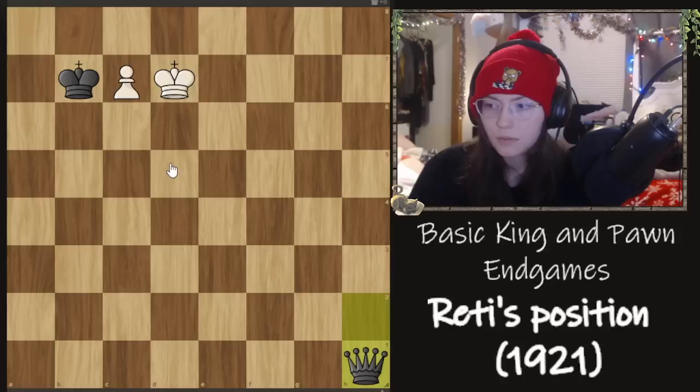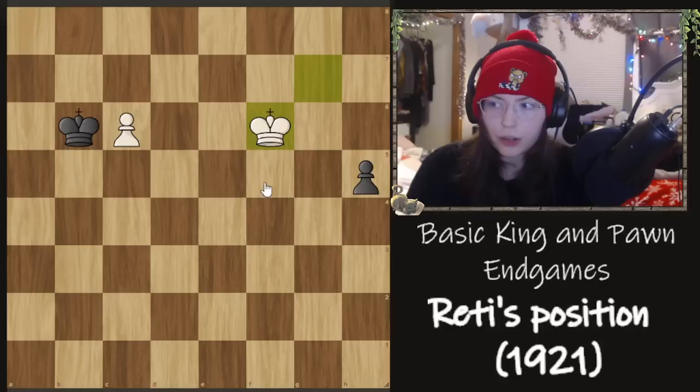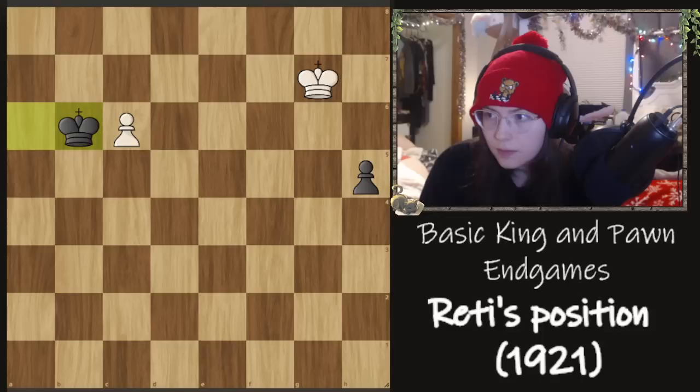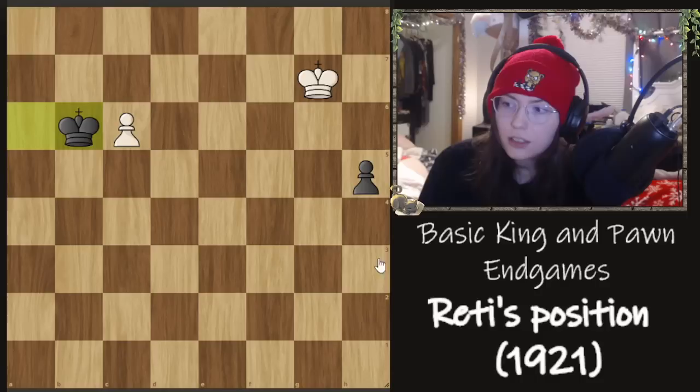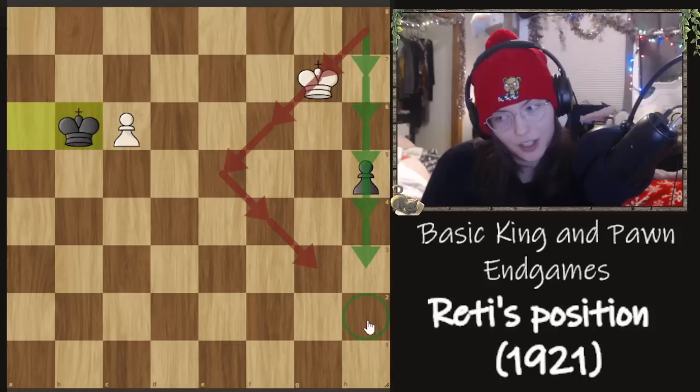Back to the first position with King g7: if black plays King b6 right away instead of waiting for us to come to f6, we still go to f6 and we are still inside the square of the pawn. There are a bunch of variations like this, but as long as you found the idea of moving along the diagonal — being in two places at once — because if you count, it's the same number of moves to reach the key square going one way as it is going diagonally. It would be six moves to actually land on the square each way.